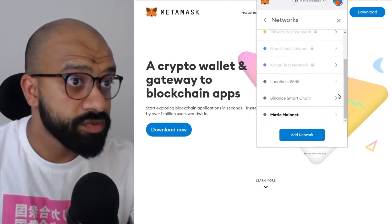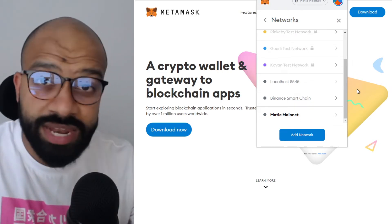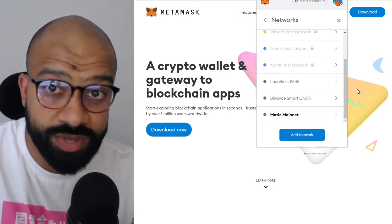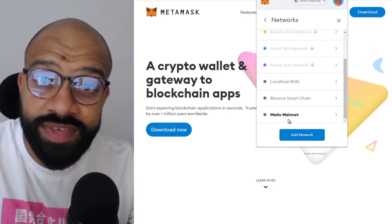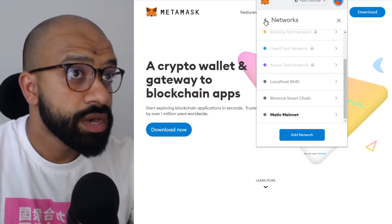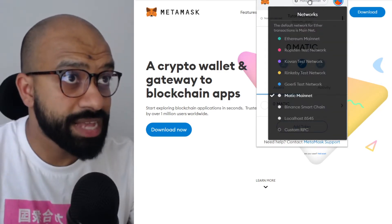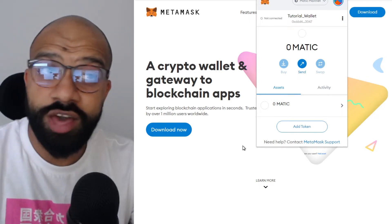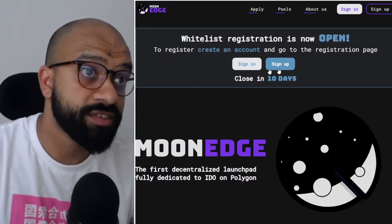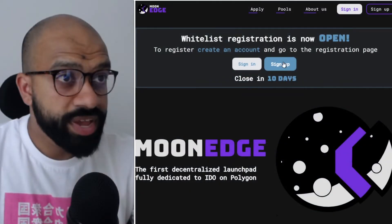Once saved, you'll see Matic Mainnet added as a network. Don't worry about your wallet — whatever wallet you're using, as long as you hold the keys, the same wallet works on Matic Mainnet as on Ethereum. Close that out and Matic Network will be selected. Now head over to moonedge.finance and click Sign Up to register for the whitelist.